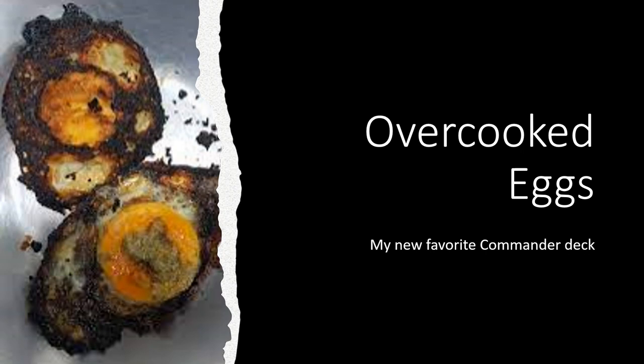Overcooked Eggs is a mono-black artifact-based strategy that draws similarities to a budget commander deck I saw on MTG Goldfish - a lot of similarities. But let's talk about the name first. Eggs is the strategy where you sacrifice cheap artifacts for cards and mana, and we're doing something kind of like that, except we're not in the typical egg color of blue, and we don't actually have any of the egg cards from Tempest or something. We're in mono-black, hence Overcooked. I would have called it Burnt, but that would have been like Fire or Mountains and Red. One of these days I'll make a mono-red eggs deck called Burnt Eggs. But for now we have Overcooked Eggs.